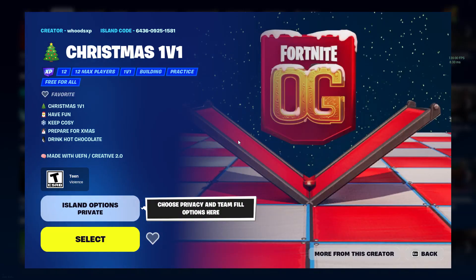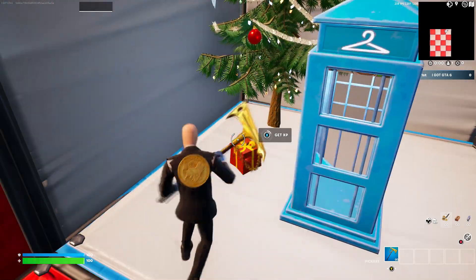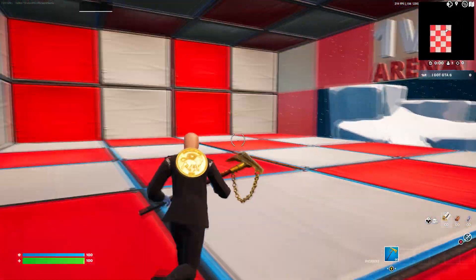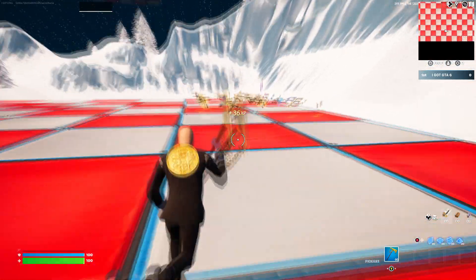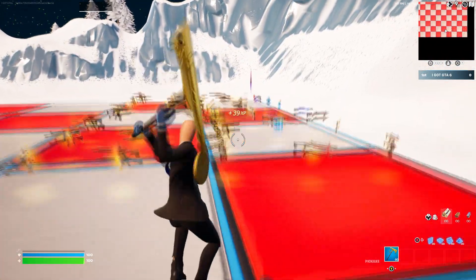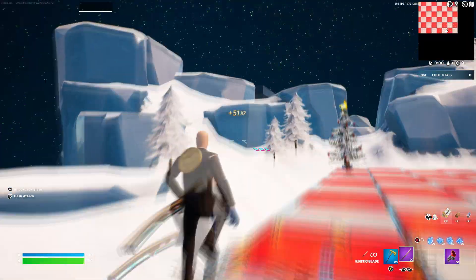Over here we have another map. Pause the video and copy that code at the top of the screen — that's going to be very important. Jump into this match, get a present under the Christmas tree, and click on it — it's going to give you XP. Zoom off the platform and I recommend getting this sword to get around the map a little bit faster, because we don't want to be wheezing and sneezing all the way around.